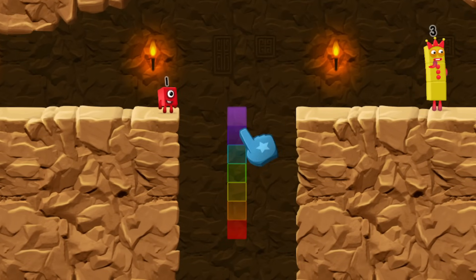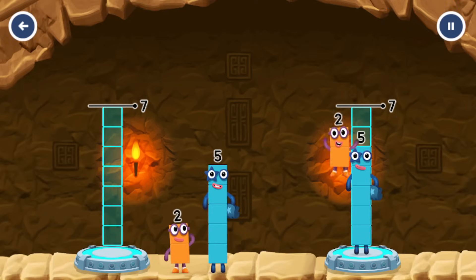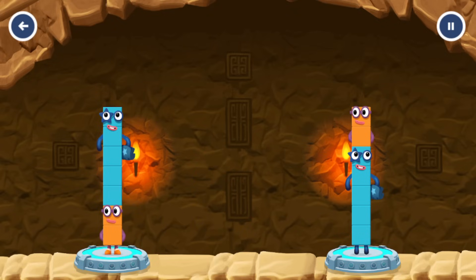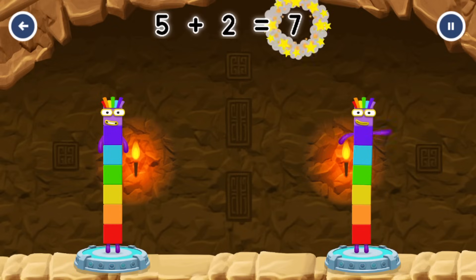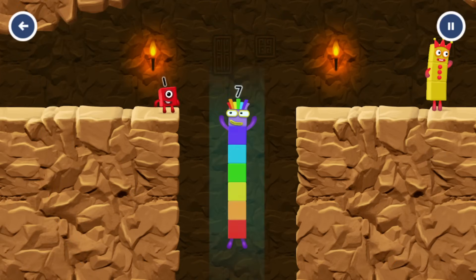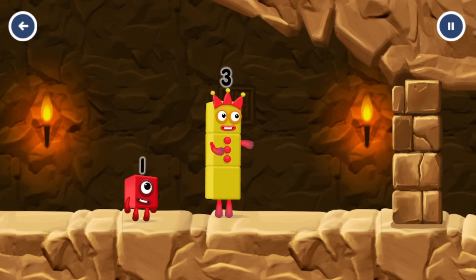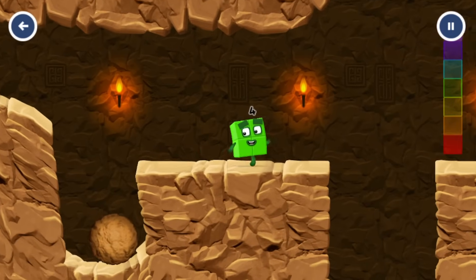I am six, in the mix. Tap to start. Share the number blocks evenly to make two groups of seven. Five, two, two, five, five, two, five. You cracked it. Two plus five equals seven. Five plus two equals seven. Seven equals seven. I am seven. Excellent.